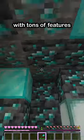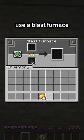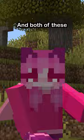Minecraft is a game with tons of features you might not know, like how instead of using a furnace to smelt everything, you can use a blast furnace, which can smelt ores and a few other items. You can also use a smoker to smelt all meat items, and both of these are more fuel efficient and faster than the normal furnace.